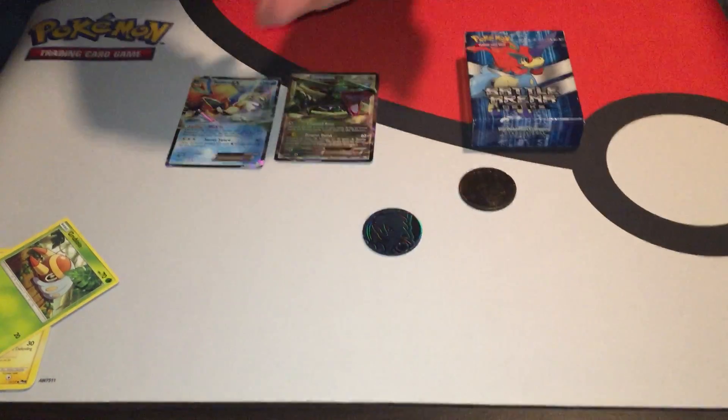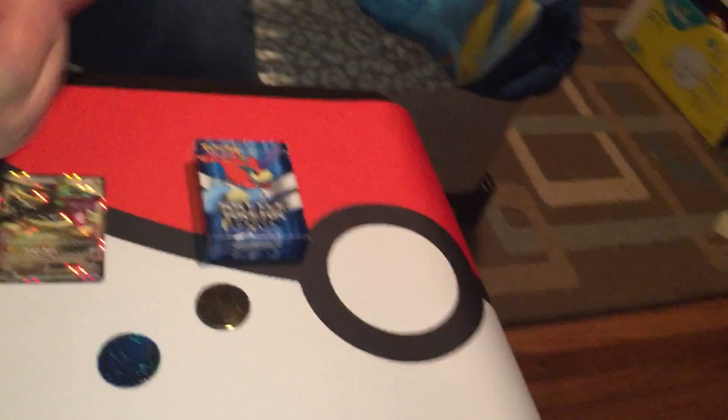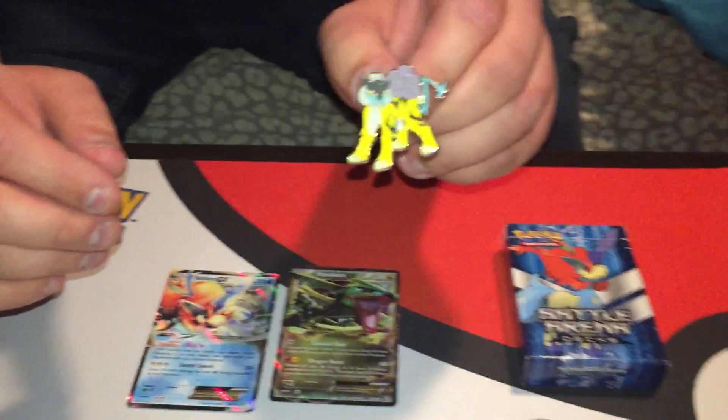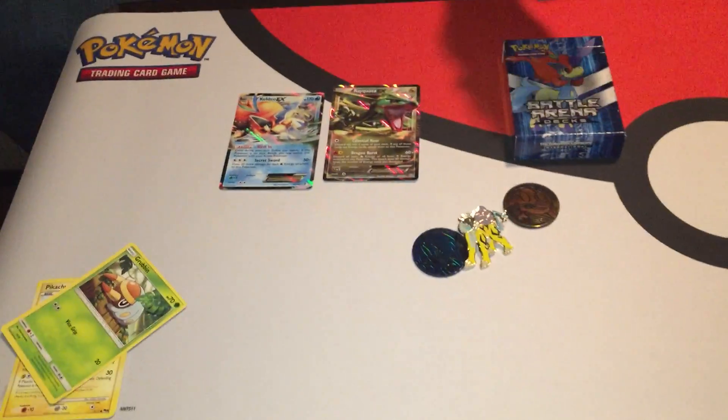Two coins. Out of all — we've only opened the Entei and the Suicune blister pin collections. So it was cool we got the Raikou, because I'm having a lot of trouble finding it. So we'll just call this a Raikou pin blister pack opening. Thank you guys so much for watching and we'll see you in the next video.